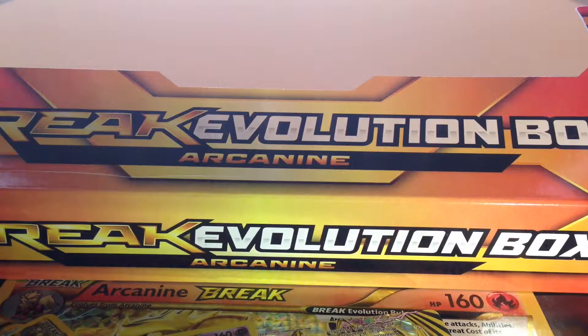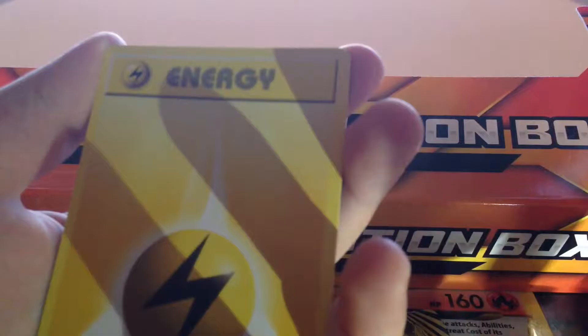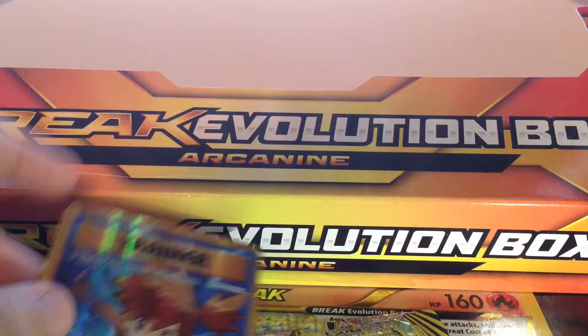Starting off we have Kakuna, Pokedex, Porygon, Pidglet, Ghastly, Caterpie, Energy, Magikarp, Silver Spirit Link, and Misty's Determination. Let's go! That's one for the history books.